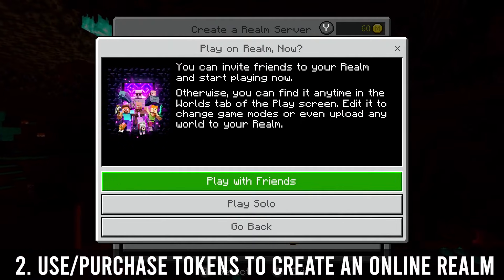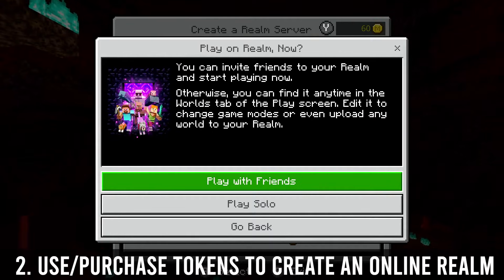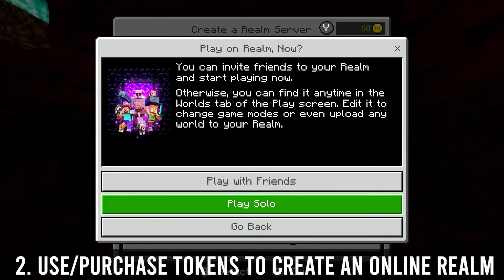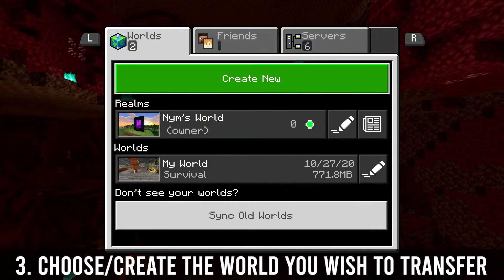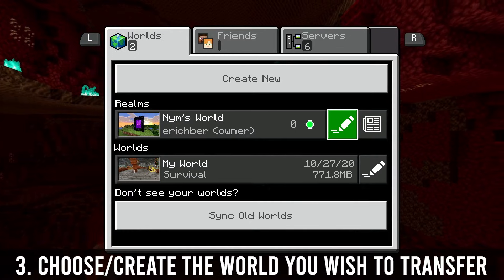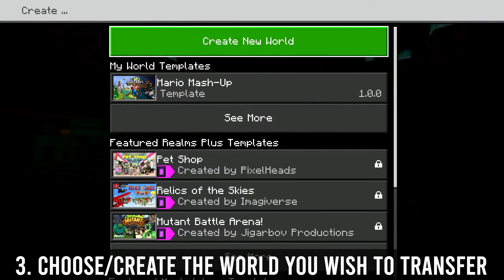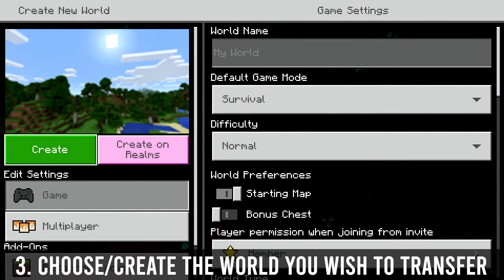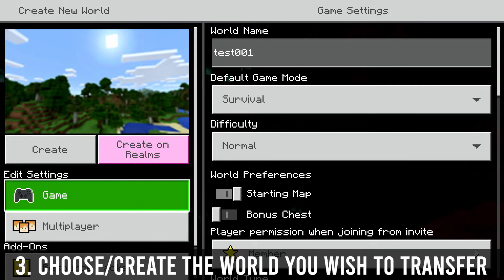You can play immediately if you want, or you can just go back if you're just making this to transfer worlds. I'm going to hit go back and now I'm going to create a new test world, because this didn't work for me with my actual world — it's too big and it crashes out the Switch before it can fully upload. There is a data cap where my gen 1 Switch crashes before it can transfer the whole file.